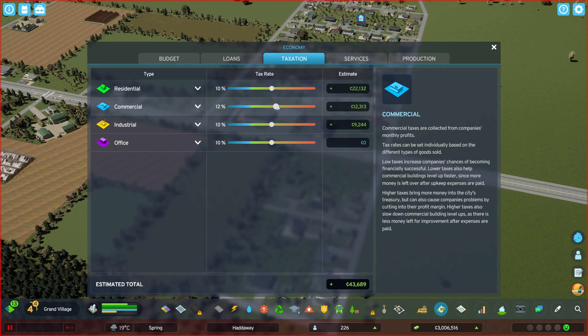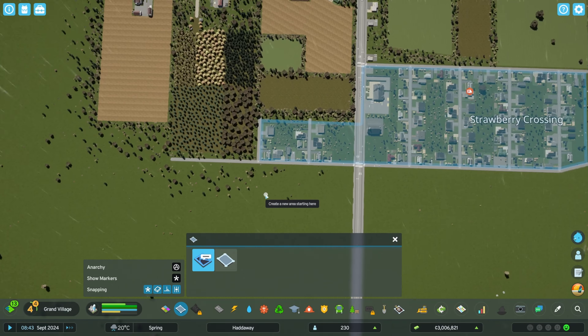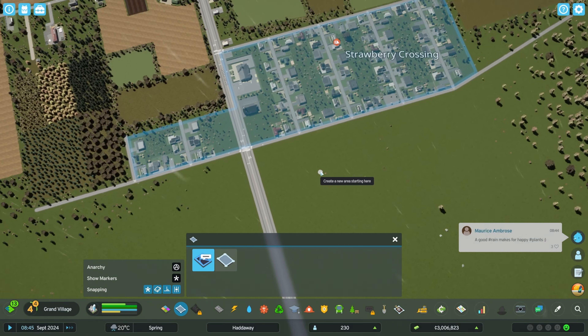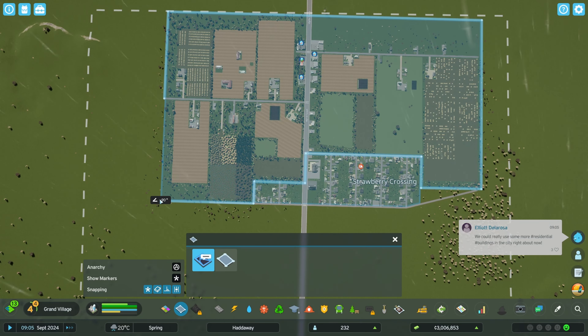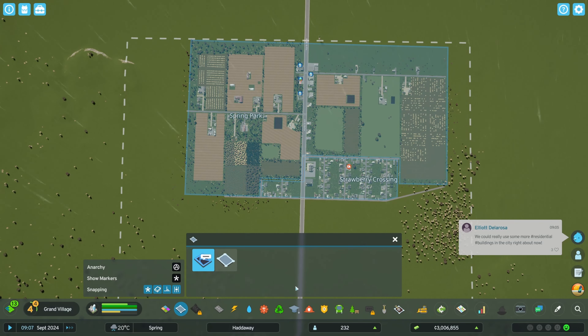Since I have more commercial demand than I can meet right now, let's increase their tax rate a little bit. As for the residential tax rates, this seems much more fair. I think it's about time to start creating some districts, although we'll have to come up with a better name than Strawberry Crossing and Spring Park.